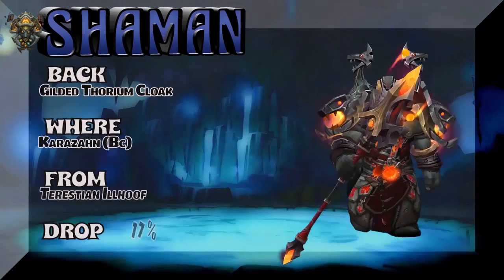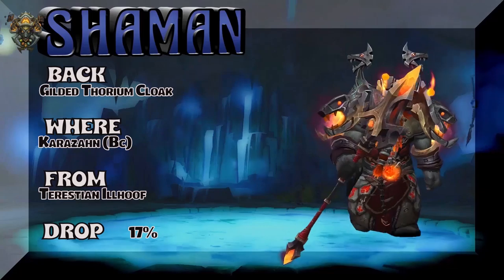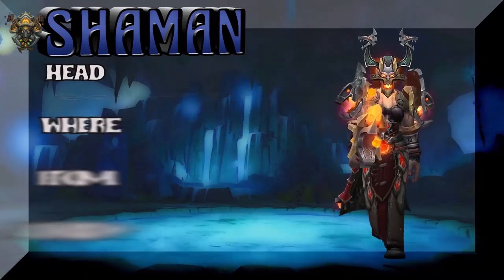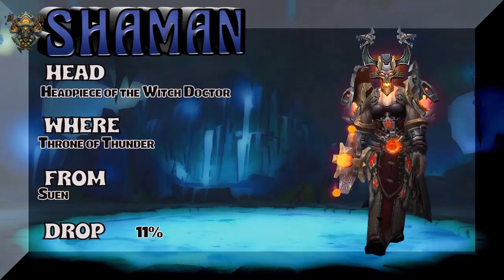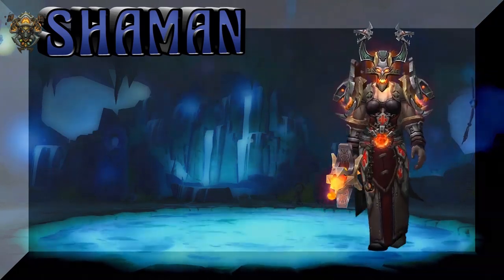Moving on, we're going to show you the back — the Gilded Thorian Cloak from Karazhan, BC version. Terrestrial Ullhoof is the boss at 17% drop rate. The Dwarf disappears, and now we're going to show you the headpiece of the Witch Doctor, from Throne of Thunder — the boss at 11% on the drop rate.